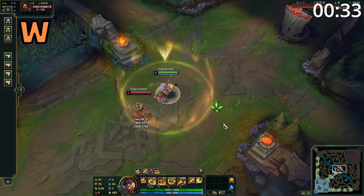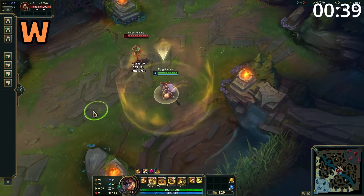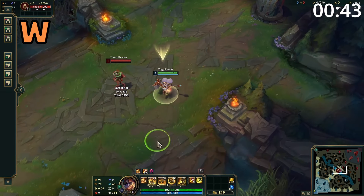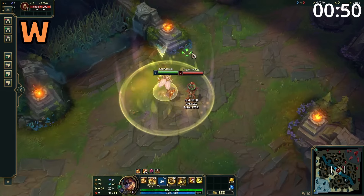Poppy's W has a passive where she gains 10% armor and magic resist, which is doubled when she's below 40% health. The active gives her a large amount of movement speed and creates a zone around her. This zone will instantly interrupt any enemy which dashes into it — when a champion's dash hits it, they are grounded, slowed, and take damage. This is such a hard counter to a number of champions that rely on dashes like Lee Sin and Zack.